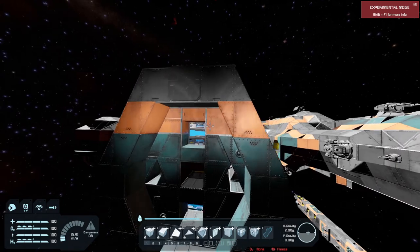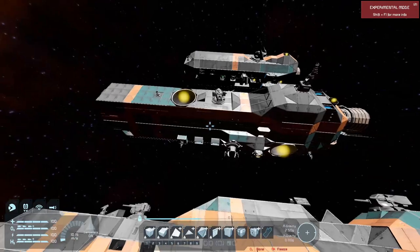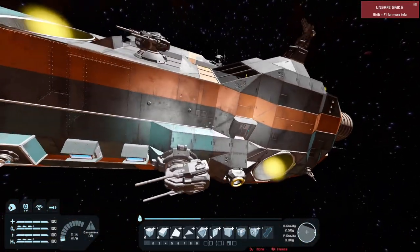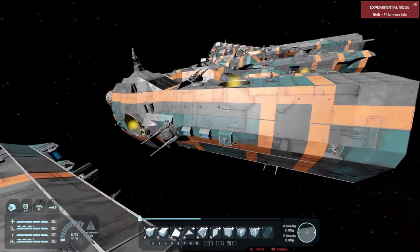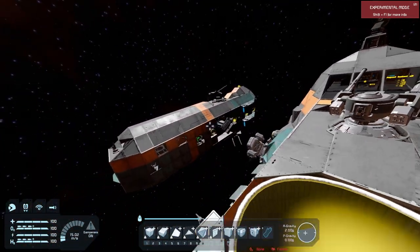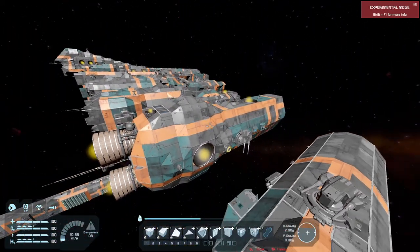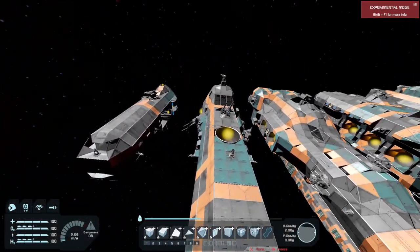Now we step it up to the Meganeura Corvette, coming in at 10,406 PCU and 1,080 blocks. She weighs 1,798 tons — a fair bit heavier, about 700 to almost 800 tons heavier, and almost twice the blocks.